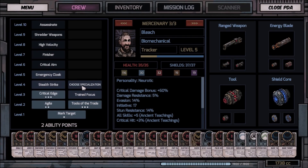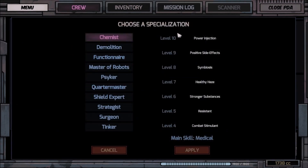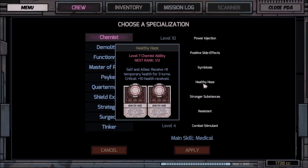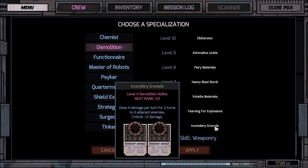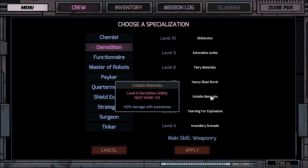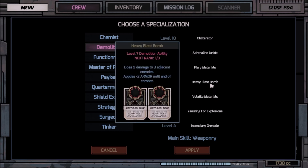You get to choose your specialization, so basically it is a whole new upgrade system for yourself. As you go through it, it unlocks certain things. We've got the Chemist — combat stimulant, resistant, stronger, heavy haze, symbiosis, demolition. Running for explosions, volatile material — I almost would pick this but I've already got a bunch of cards that I want, so not that.